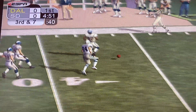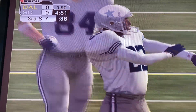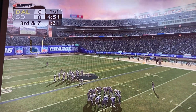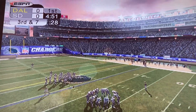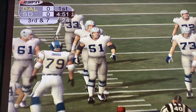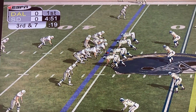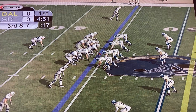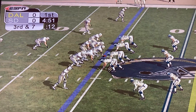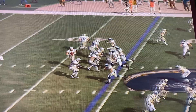Number 12 tips it to the left sideline and it's incomplete. Bob Hayes. Bob Hayes — Cowboy legend, one time the fastest man on earth, which made him the fastest man in the NFL. Number 37 for the 71 Cowboys, in a matchup no one's ever seen before: 71 Cowboys at the 63 Chargers. Feast your eyes on this.